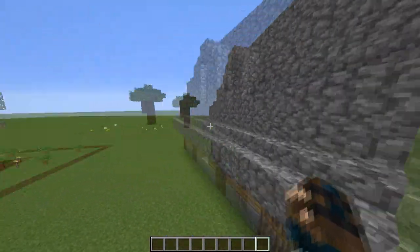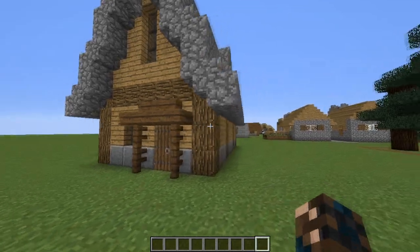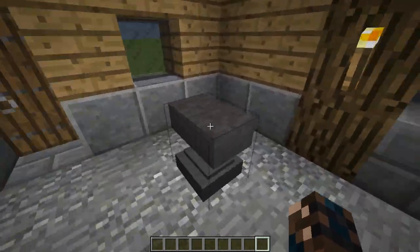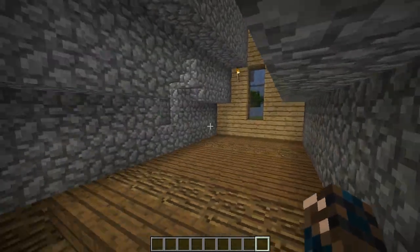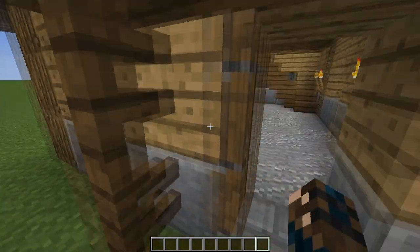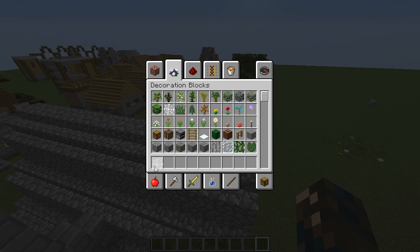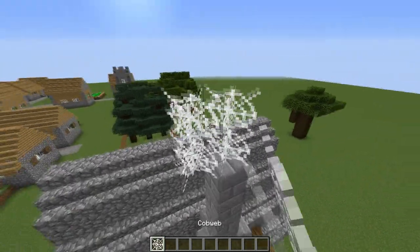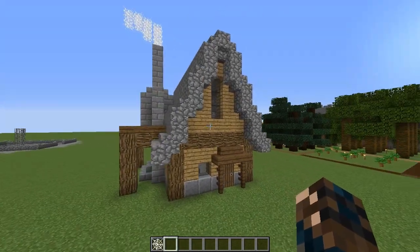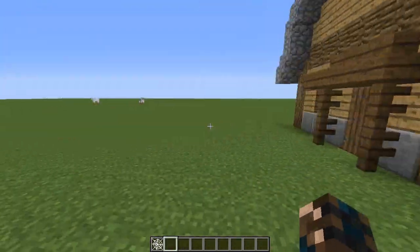So I looked up on the internet a blacksmith and I have a picture of it - I might put it in the video. This is what it should look like and I tried to go as close to it as possible. I've got a gritty floor, furnaces, got an anvil because it won't be a blacksmith without an anvil, gone upstairs - probably put tools up there, blocks of iron. He's got a nice little cobblestone roof, a chimney - might add cobwebs to make it look like smoke's coming off. So I'm gonna go into our single player world and start building this.